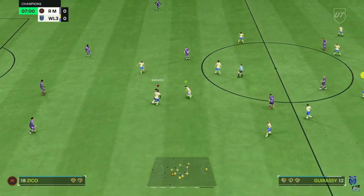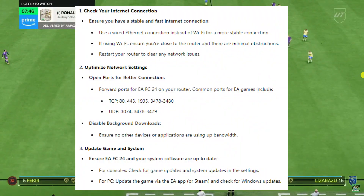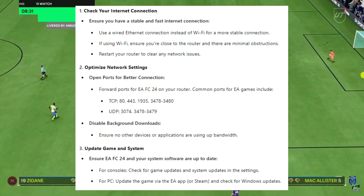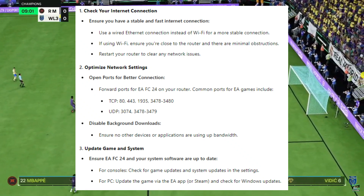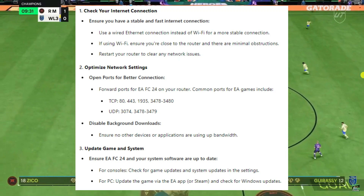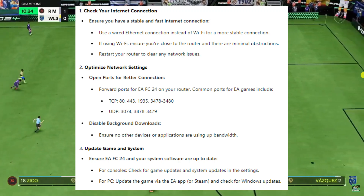I've created a quick guide with some steps you can follow to reduce or fix your gameplay lag in EAFC 24. The first thing you're going to want to do is check your internet connection — ensure you have a stable and fast connection. Use a wired ethernet connection instead of WiFi for a more stable connection. If you are using WiFi, ensure you are closer to the router and that there are minimal obstructions. You can also try restarting your router to clear any network issues.